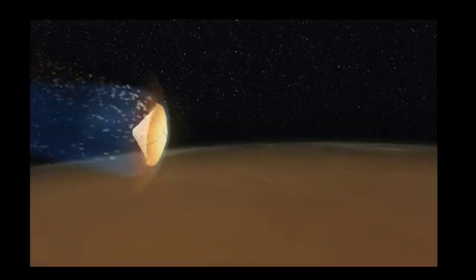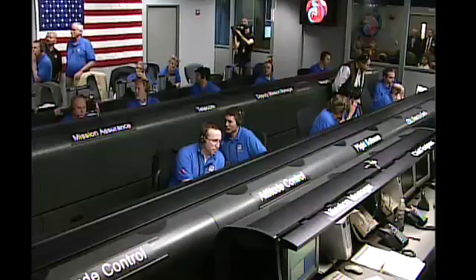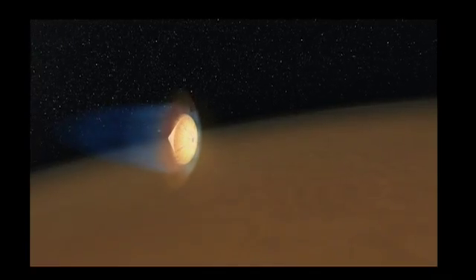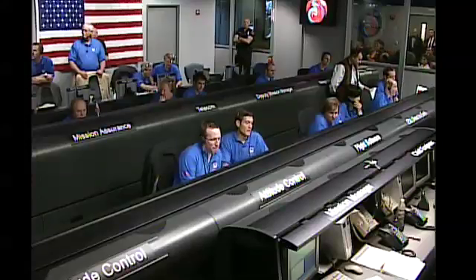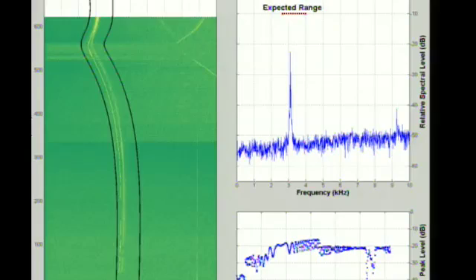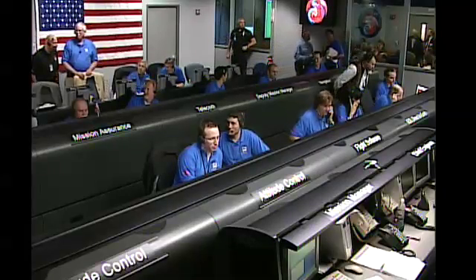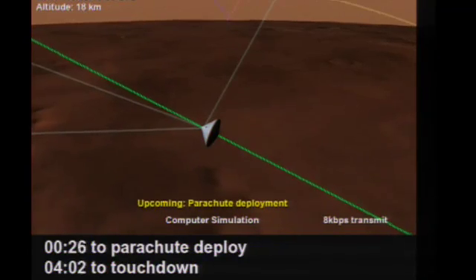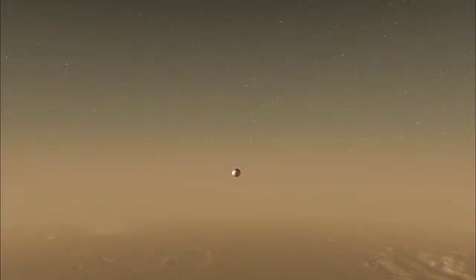Phoenix is now one minute past the entry point. We still have a signal via Odyssey. At this point in time Phoenix goes normally through peak heating. At this time we still see a signal via Odyssey. Standing by for Odyssey switch to 32k in 45 seconds. Stop of Odyssey canister data and switch to 32k in 10 seconds. Odyssey switch to 32k detected. We have Odyssey locked up onto Phoenix carrier.